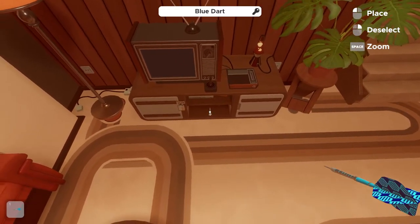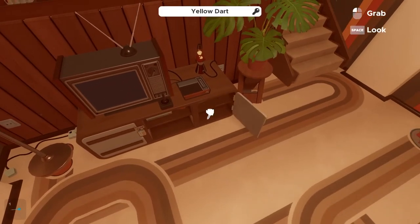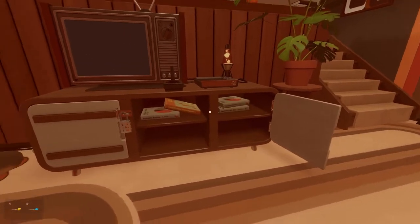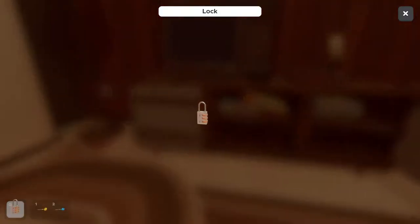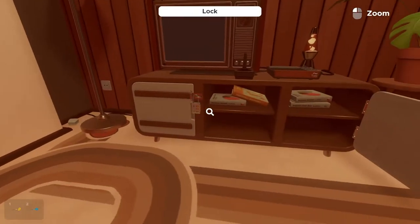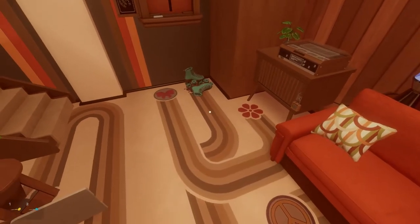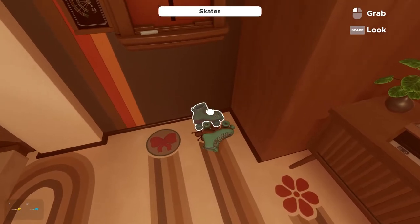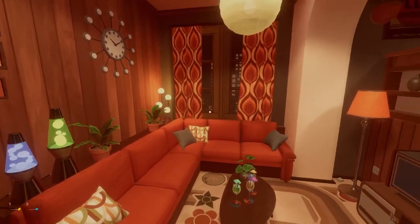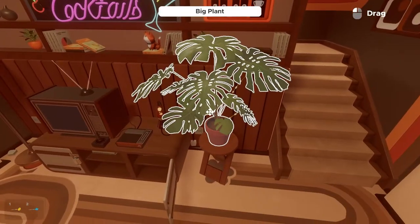There's a blue dart. Can I take that? Yellow dart. What else is in here? Books — not important. Oh, symbols. A lava lamp somewhere. There's a dartboard there, roller skates. Let me just take a look around here first. This looks so cool, I'm impressed.